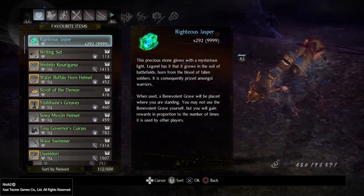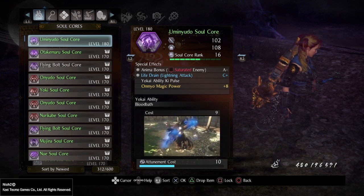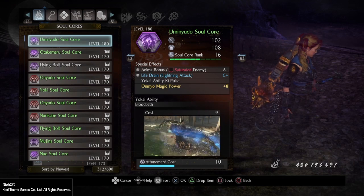I get this, I go to my cores, sort by Newest — and there it is. Still Soul Core rank 16, but this time it rolled Guilty Key Pulse and Onmyo Magic Power, and it retains its level at 180.